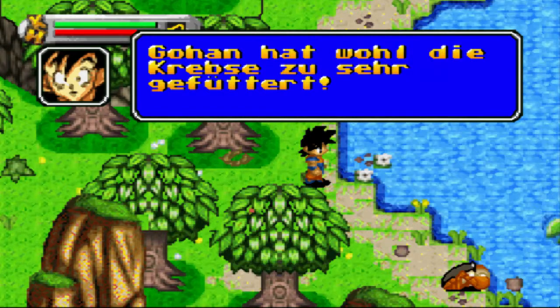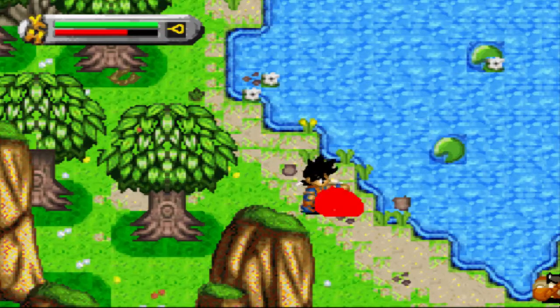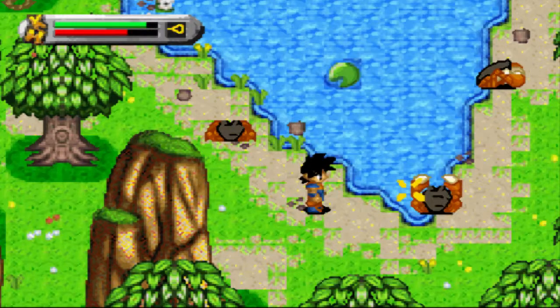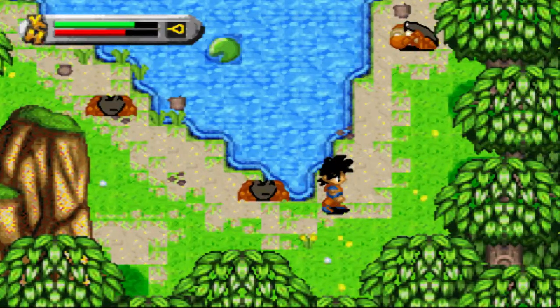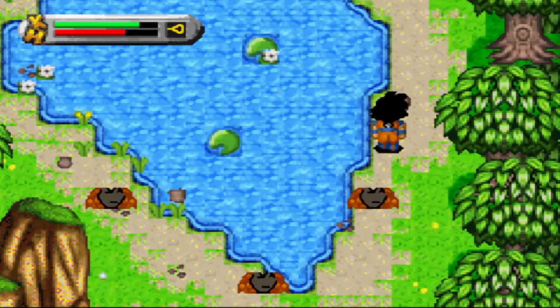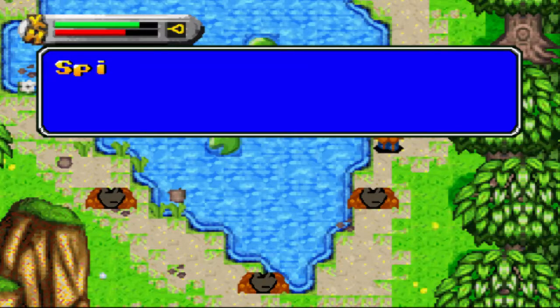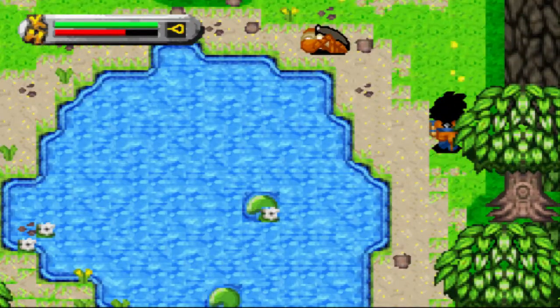Gohan hat wohl die Krabben zu sehr gefüttert. Los geht's! Tötet mir erstmal ein paar Schlangen. Ich weiß, ich bin heute ein Tierverrotter. Stirb, du Eichhörnchen! Der Gegner hat coole Augen, hä? Er sieht so richtig böse aus mit bösem Blick.